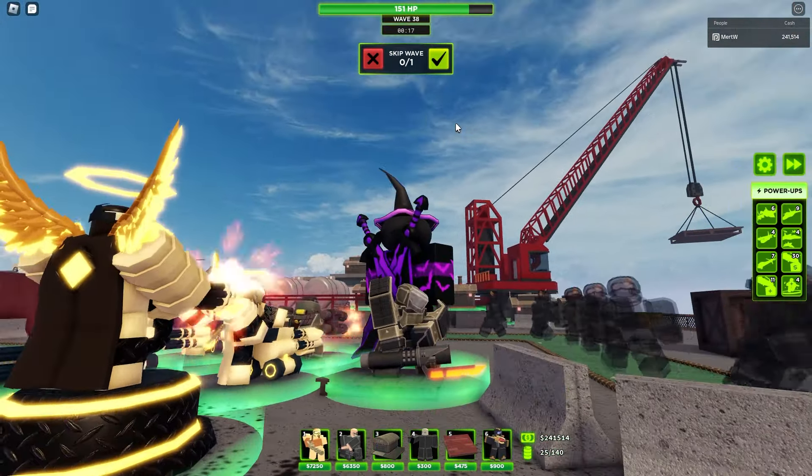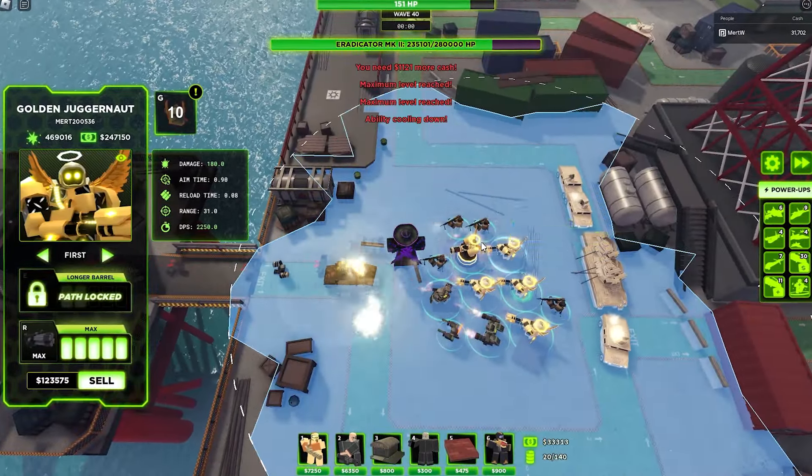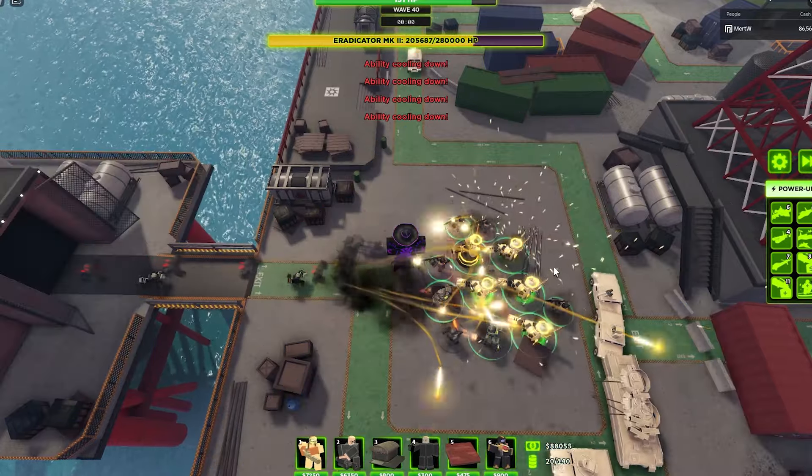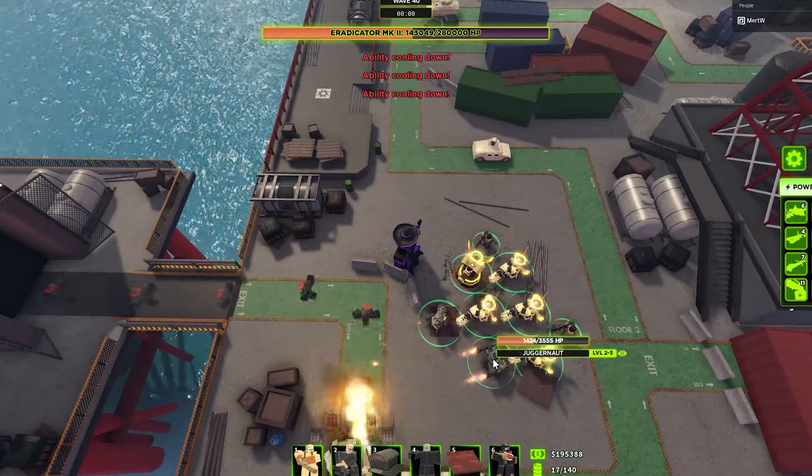It has a sword on its minigun — it's very nice. This skin is obtainable for beating wave 70 with Apex Predator. Let's beat the Eradicator MK2 with our own Eradicators — this makes no sense, we stole them from the enemy side. Just look at how much damage we are dealing. These Golden Commandos are very OP.